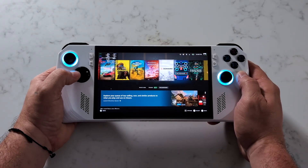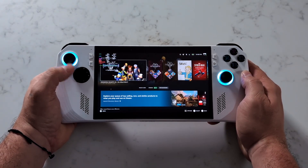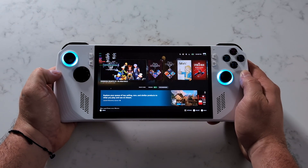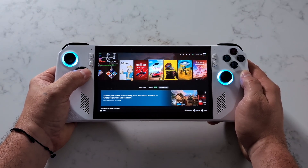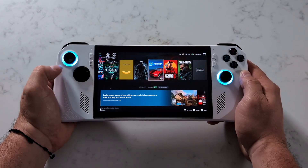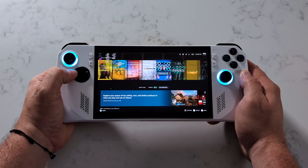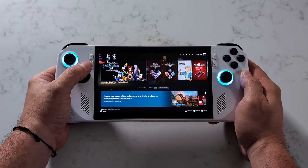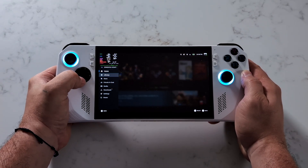What's going on everybody, it's ETA Prime back here again. Today we're going to be checking out Kingdom Hearts 3 on the ROG Ally. But before we get started, you might notice that I'm not exactly running Windows here. This is a Linux distro that I recently installed known as Bazzite. I created a full tutorial showing you how to install it on the Legion Go, but that kind of transfers over to these other handhelds also.